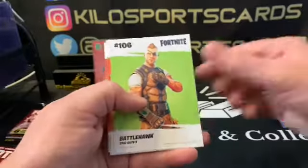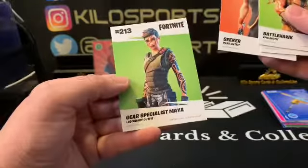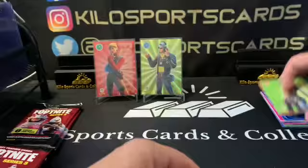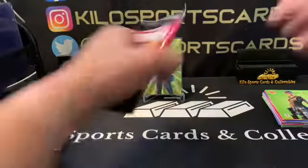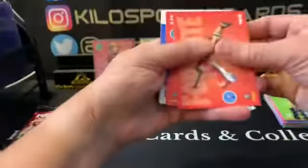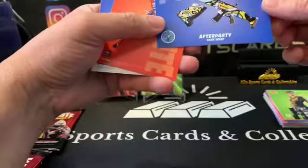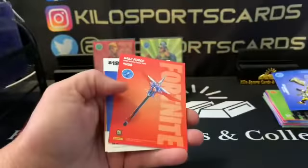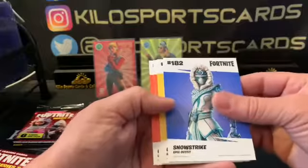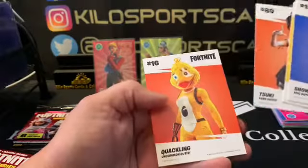We have Battle Hawk Epic, Blockade Runner Rare, Seeker Rare, and Gear Specialist Maya Legendary. I'm not even sure which ones are more rare - is Legendary more rare than Epic? I have no idea. We have Banner Rare wrap, After Party Rare wrap, Gale Force, Fowl Play, Snow Strike Epic, Contract Giller Rare, Suki Rare, and Quackling Uncommon.